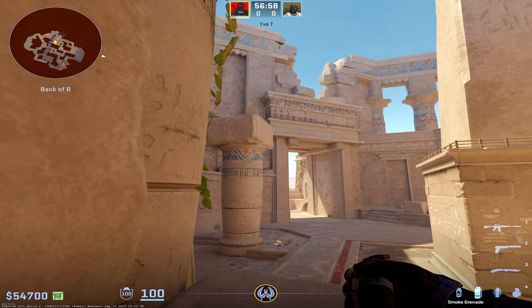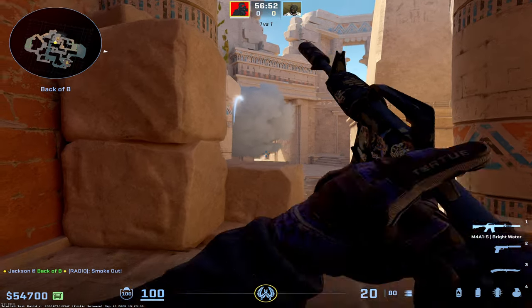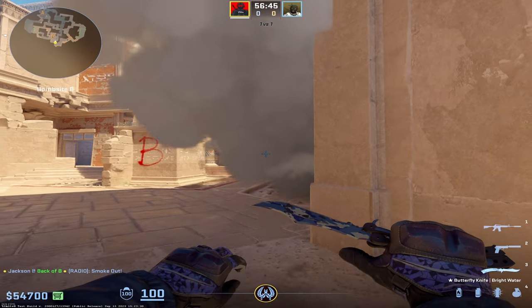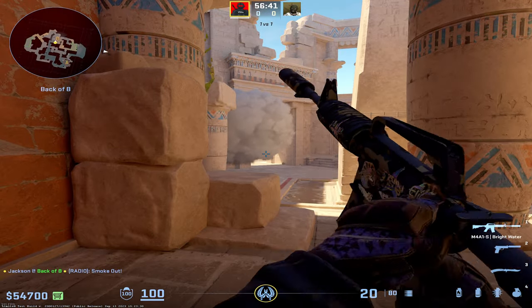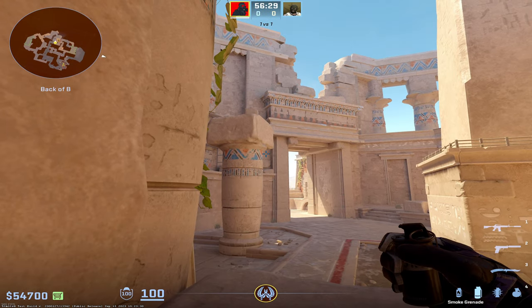You've probably seen me throw this one-way smoke on Anubis. If you just do a simple left-click release, it'll pop right here. This is one of the better ones I've found on this map because of how strong it is as they peek out — they can't really crouch and see under this, so they have to fully expose all the way across to get an angle on you. The only issue is this one is very, very precise and hard to hit consistently — I actually have to make my crosshair a lot smaller.